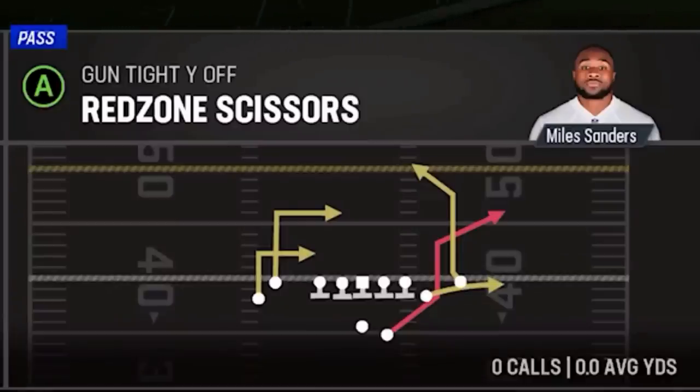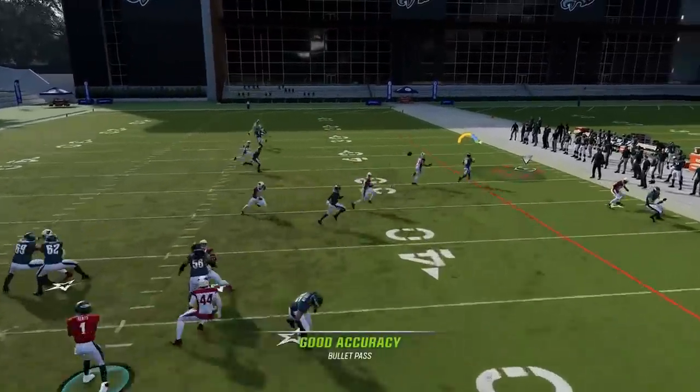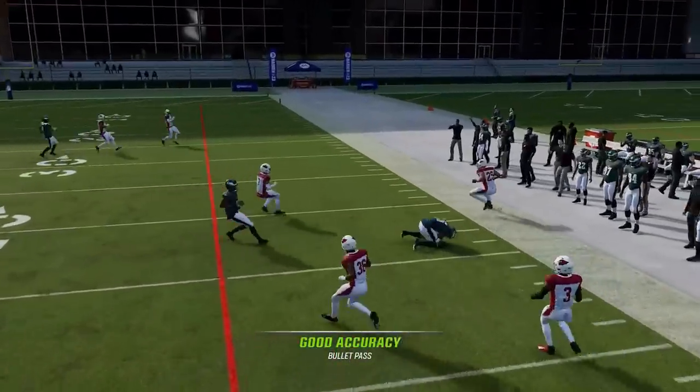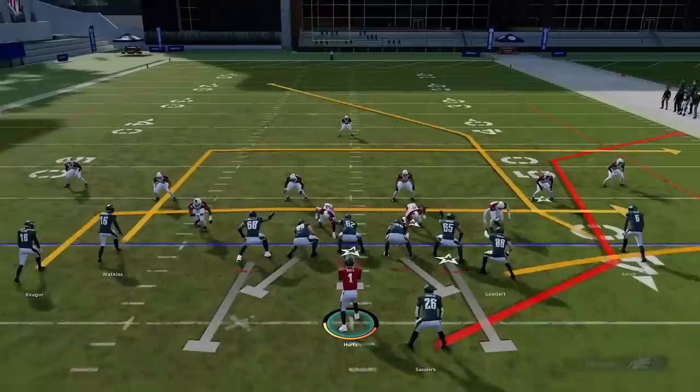Next up we've got the Red Zone Scissors. This play is specifically good against a lot of coverages to the running back — it's a very good man-beating route and also gets open in a lot of zone coverages, though ultimately it's best against man.